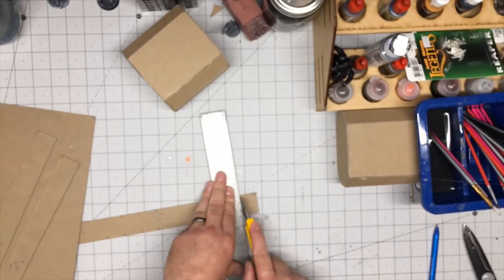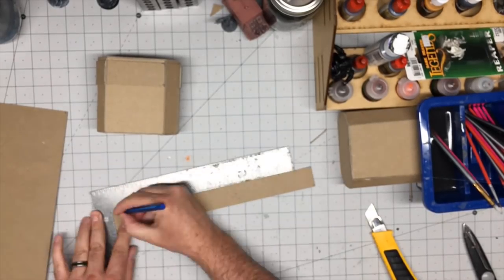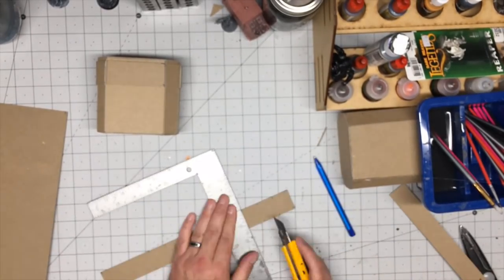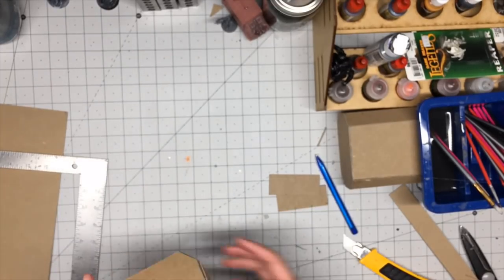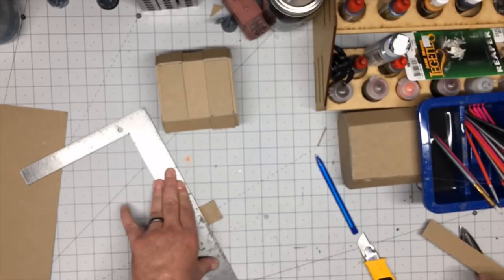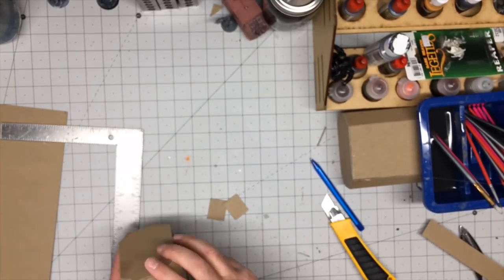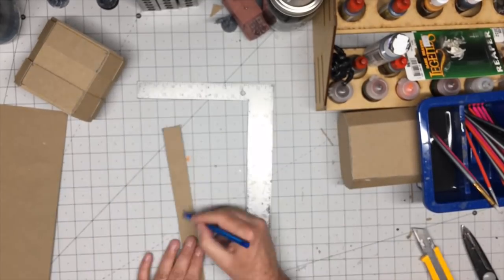Then I cut a series of strips that I wrapped around each of these containers. These strips were scored so that they fold, and I used hot glue to glue them all the way around. As you'll see in just a second, it gives the container a raised three-dimensional element instead of just being a plain chipboard box. Then I added other little elements — small squares and things — just to raise the surface in other areas.